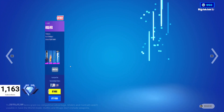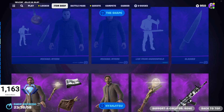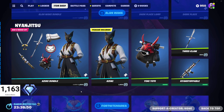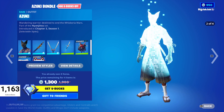The Michael Myers bundle — I'm not sure exactly how much it is, around 2300 V-Bucks, but you'd have to check the bundle price in the shop yourself. Then we've got the Alan Wake bundle as well — 1800 V-Bucks for him, 800 V-Bucks off.